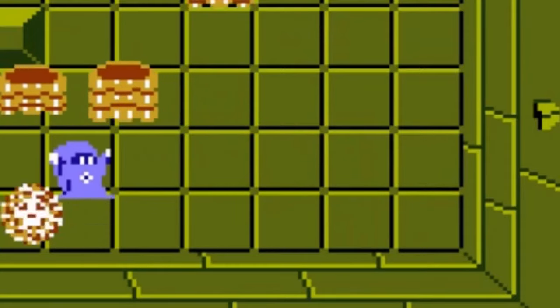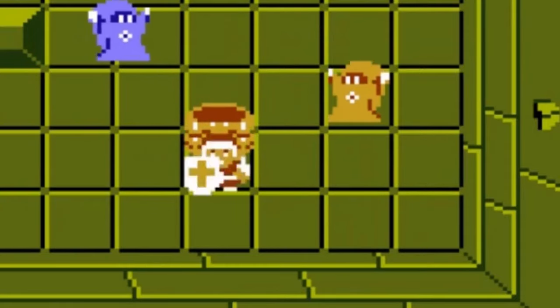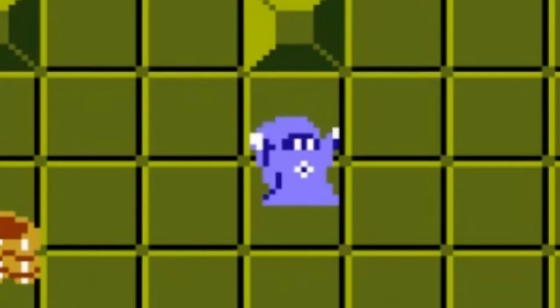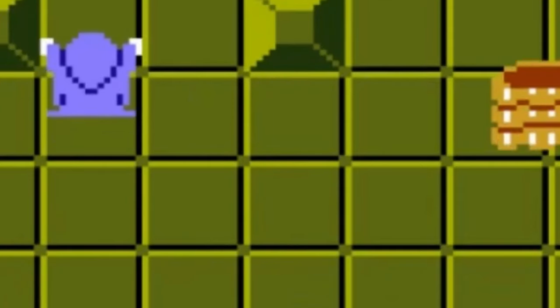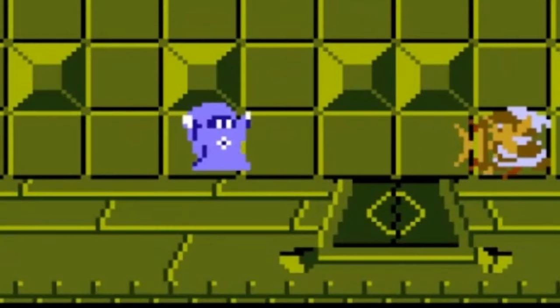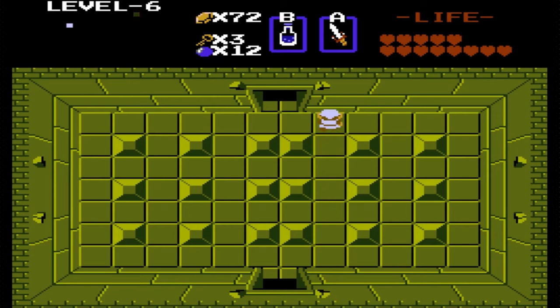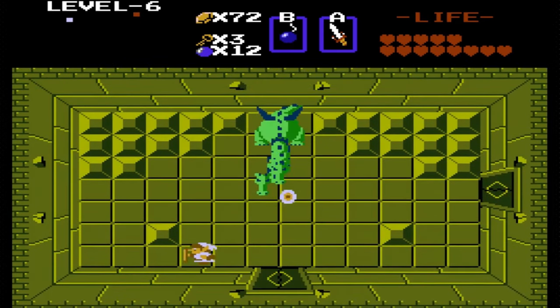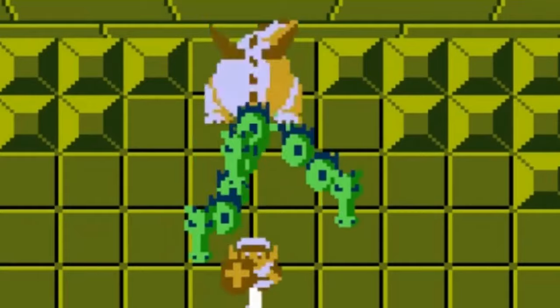That defense against their magic sucks because this dungeon is also filled with Like-Likes — you remember those weird cake-looking things that eat your shield? But that's not all. This dungeon also introduces Blue Wizrobes, which are harder-to-kill versions of Wizrobes that spam magic waves if they're looking at you.